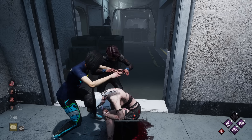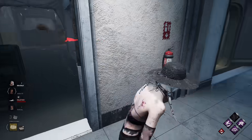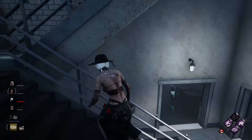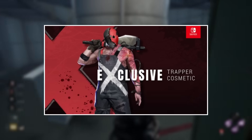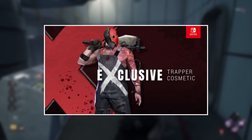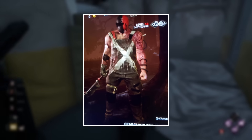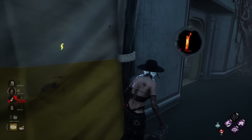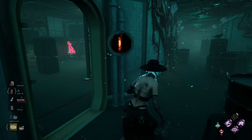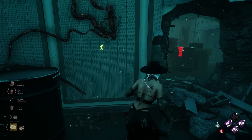Before we continue, I also want to mention a cosmetic for the Trapper which is so rare it doesn't even appear on the cosmetic store on PC. I am talking about the Switch exclusive Trapper skin, which can only be used on the Switch — not even with cross-progression activated can you bring this skin to your PC or console — making this one of the rarest outfits in the entire game, and at the same time, one of the most common, as every single Switch player owns it.